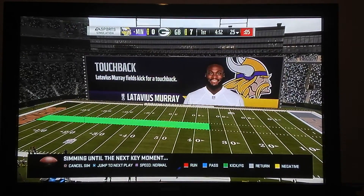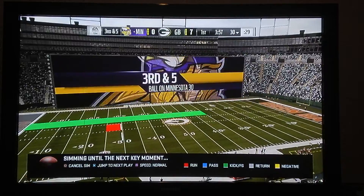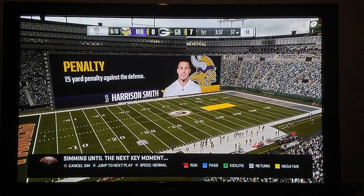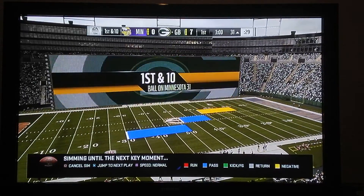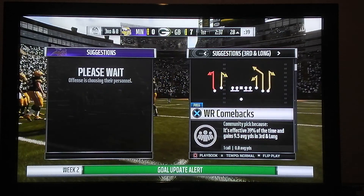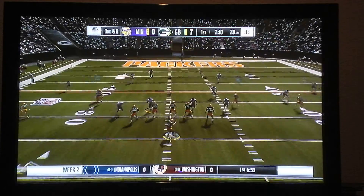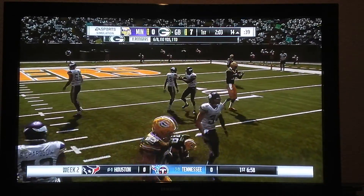70-yard kick, touchback. 5-yard rush. 3rd down and 5. 4th down and 2 — 53-yard punt this time. 5-yard return by Randall Cobb. Penalty, 15 yards on defense — probably face mask or roughing the passer. Personal foul penalty. They're driving down to the 31-yard line. Incomplete pass, threw it away. 2-yard rush. 3rd down and 8. Cobb again — sits for 8 to 10 yards, 1 touchdown.